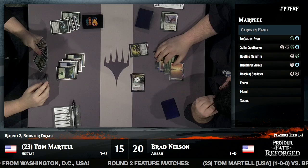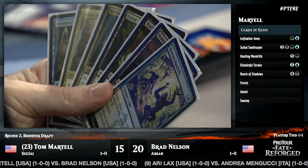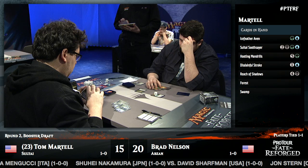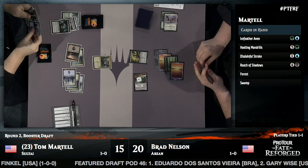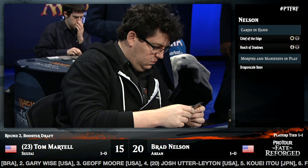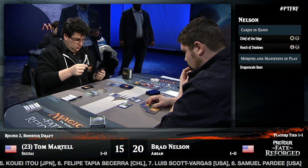How do you feel about Formless Nurturing — the card Brad played to make that Manifest creature? It's a card you're not super happy playing, but it's fine filler. There are two of them in Brad's deck. One of the nice things about Manifest is those cards go into your graveyard — you get a creature but also a card in the yard for Delve. There's a nice synergy between those two mechanics. Tom's hand: an Icefeather Aven, a Sultai Soothsayer, Hooting Mandrills, a Disdainful Stroke, and Reach of Shadows — a really powerful hand if he has time to deploy everything.